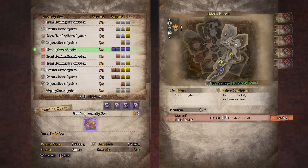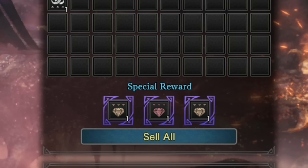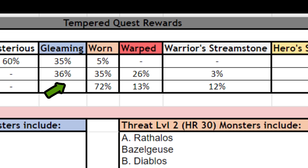Threat Level 2 investigations do not have a chance for a Hero Streamstone and only have a 3% chance for a Warrior's Streamstone. However, they have a 26% chance for the Warped Fae stone — that's the highest rate for the Warped Fae stone, and it's really what you're interested in. You need these Warped Fae stones and Worn Fae stones for a 5% and a 2% chance at the rarest decorations in the game.